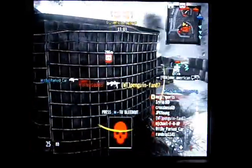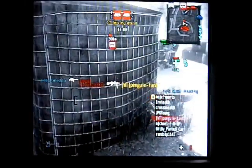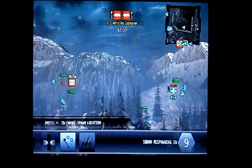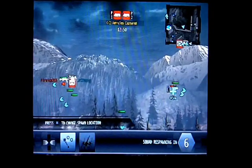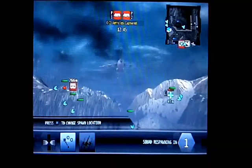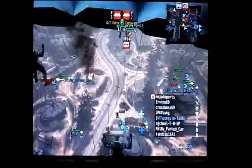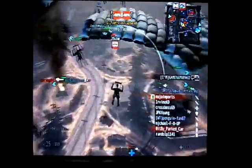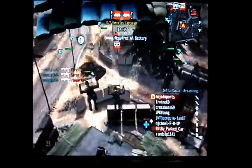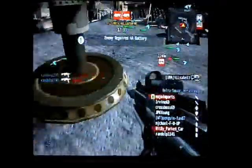Another thing I thought this game would have is regenerating health, but then I found out it doesn't. Once you get the medical kit you wonder what you're going to do, but you get used to it. The first things I got were the resurrection and the medical kit, because that's basically what'll help you out most — healing yourself and healing other players helps you level up, get more skill points to buy weapons and attachments, and makes you an overall better player.